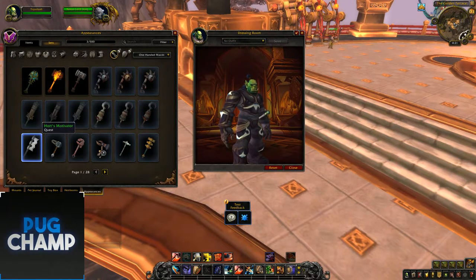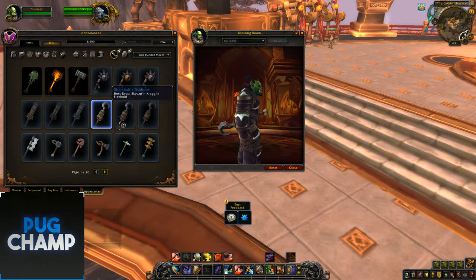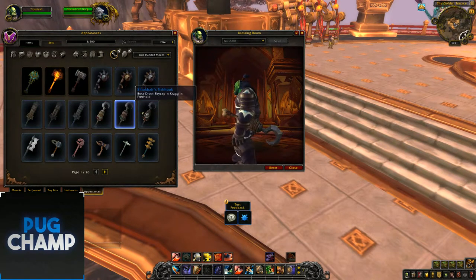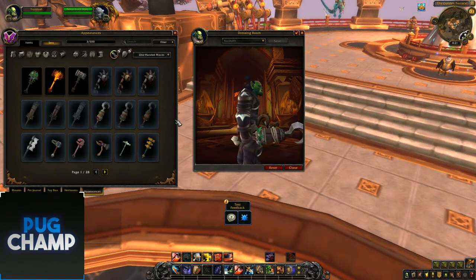I think these ones are just ones they're adding in from Legion but they're at the front because they've been changed. The next ones are from dungeons — obviously this looks like a pirate claw. This will probably drop in the pirate areas, so it says Freehold, which is the pirate dungeon. They're probably just adding these in because there are different colour variants.